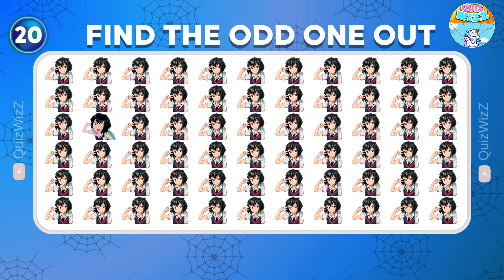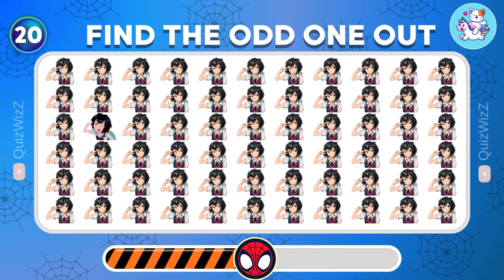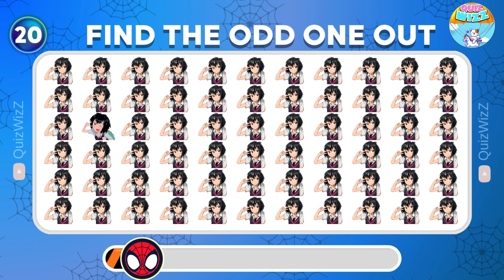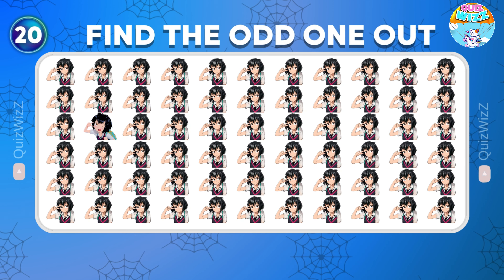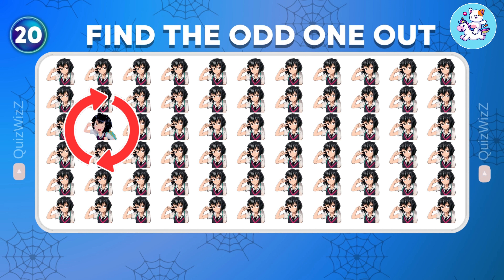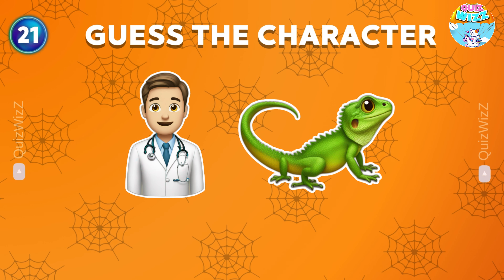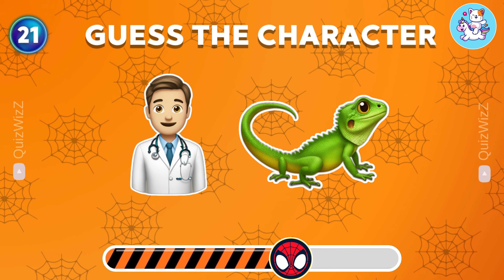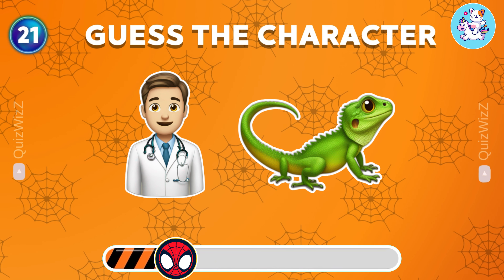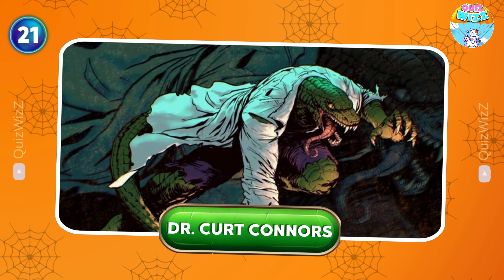Spot the different emoji. The different emoji is in the third row. Guess the character by these two emojis — Dr. Kurt Connors.